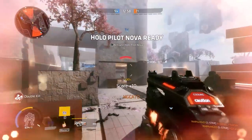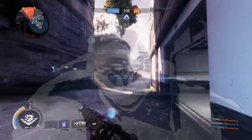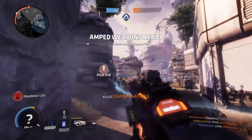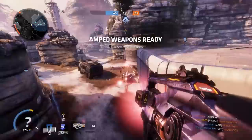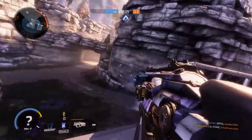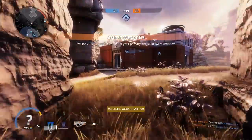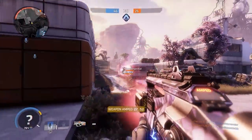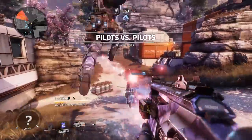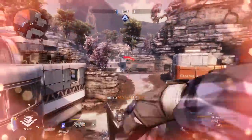Enter the holopilot L-Star synergy. Even if it only takes them a split second to shoot the decoy, realize it's not actually you, and readjust their sights, that's more than enough time to get the L-Star pumping mad damage and liquefying them for their troubles. The natural hesitation holopilot instills goes perfectly with this trigger delay, as once you actually start shooting, it becomes painfully obvious which pilot is real. Fortunately, by then, it should already be far too late for them.